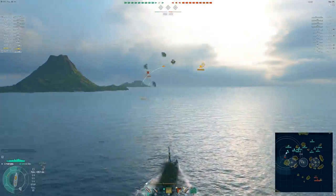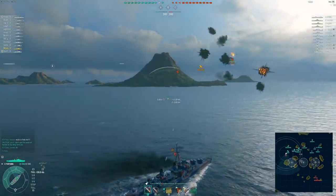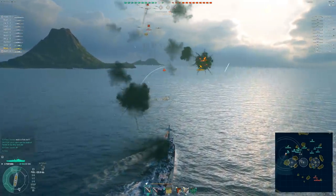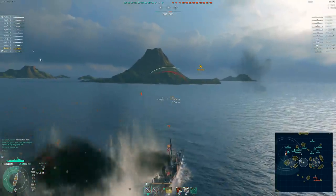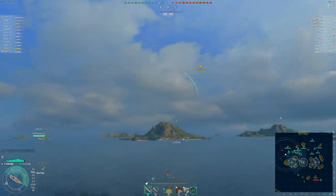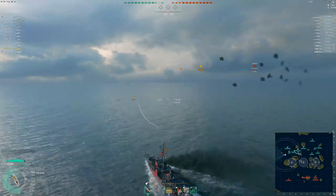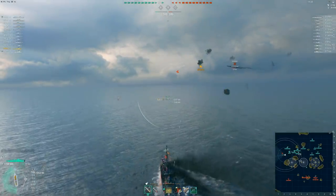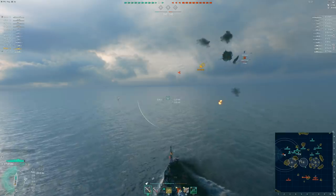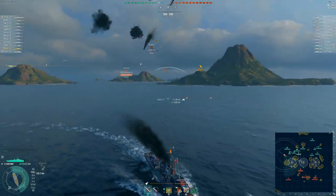Now, it has Deepwater Torps — one of the things the Pan-Asian line has. You have these Deepwater Torps so you can actually hit destroyers, but what this thing lacked in potency torp-wise against DDs, it made up for with its DPM on its guns. The Yu Yang was a tad too strong. It was overpowered, and you could see that by how effective it was in clan battles and ranked battles. It was just an effective DD and a force to be reckoned with.